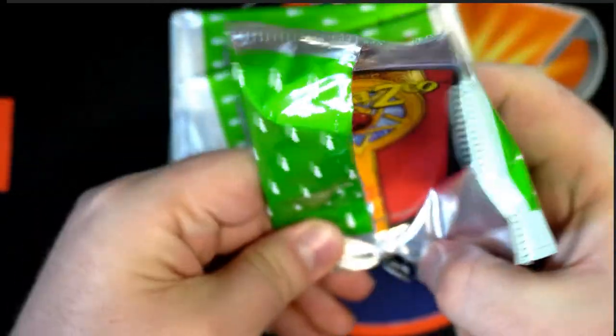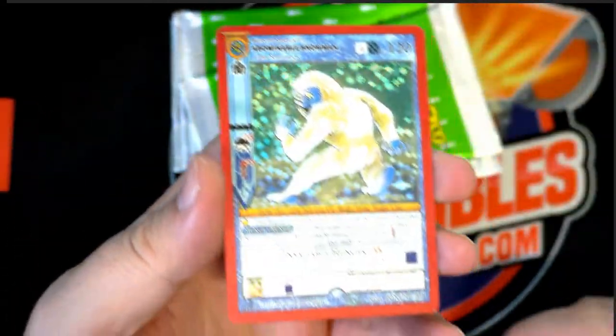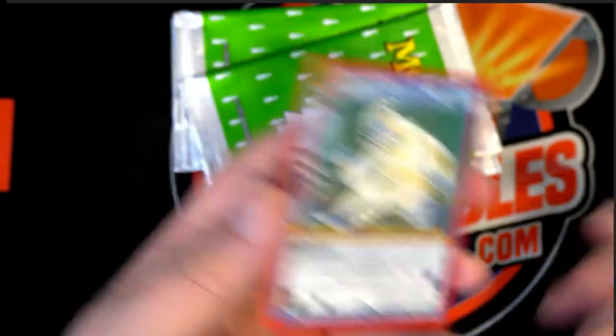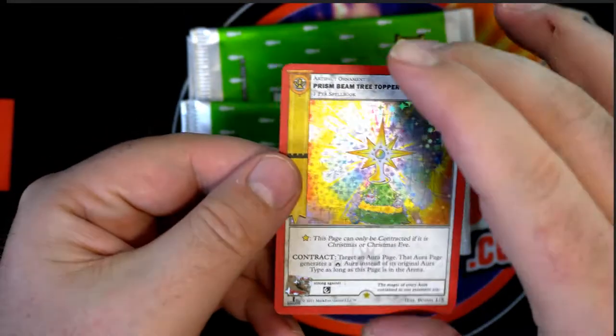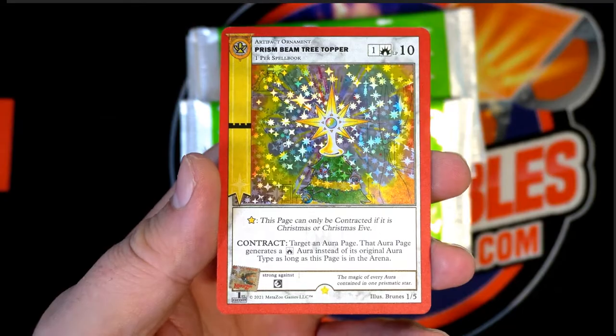There's a certain Santa Claus one you want to hit. Nice — abominable snowman, full hollow. That's awesome. Got the prism beam tree topper — another full.